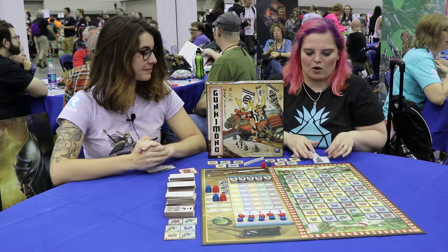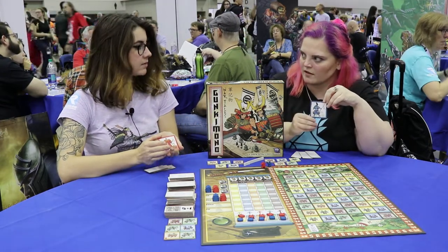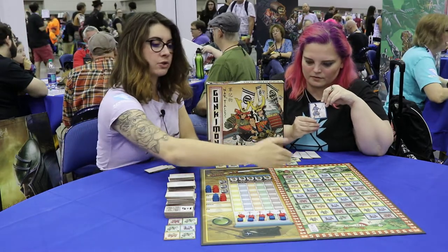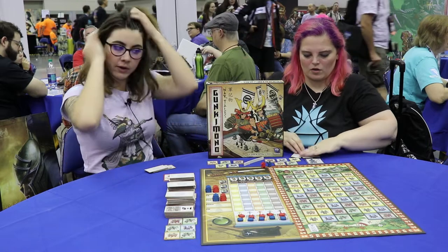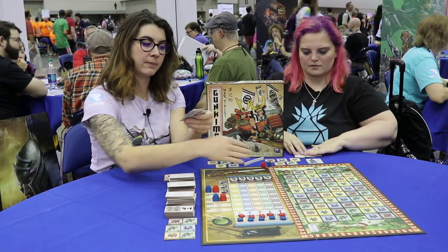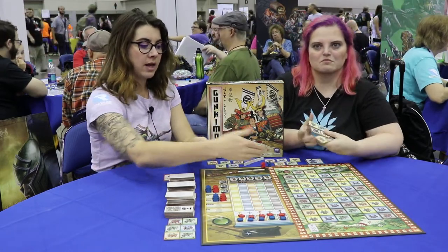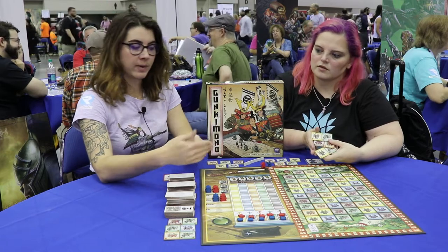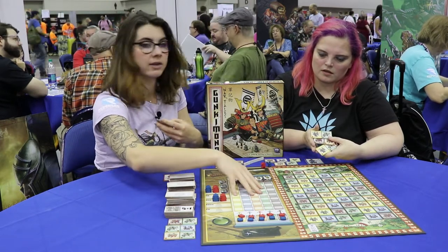So we each take up our own kind of faction. We're a daimyo, and we're spreading our troops across the land, trying to control some territory. We're going to do that with these tiles. We have a hand of three tiles. On our turn, we're going to play one on the board. Depending on how we place it and how we choose to score, we can either gain pure victory points or go up on the honor track.